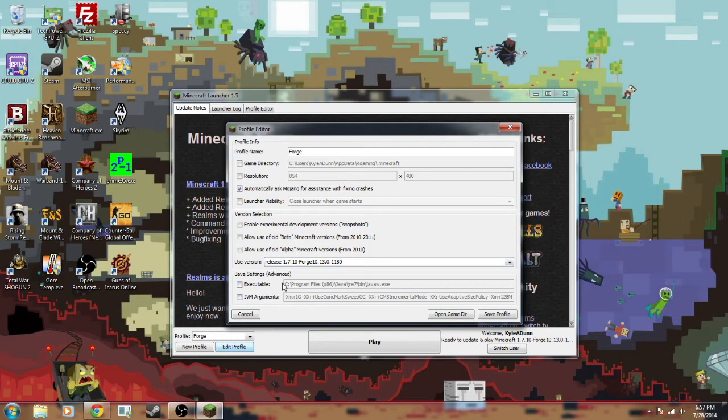And while you're in there, you can also change up how much RAM is used, and you can change up what version your regular profile uses. By default, Minecraft uses 1 gig and you can change that right here.